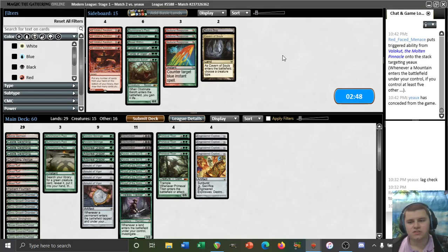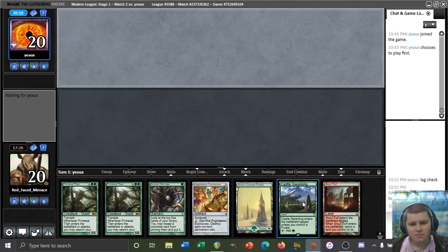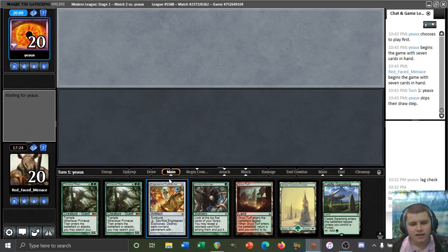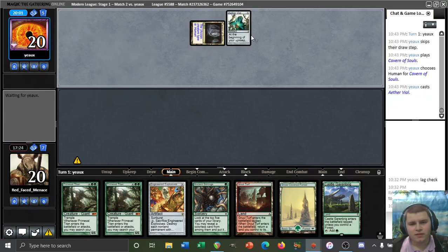Yeah, I don't see a reason to change anything so let's run it back. I just now realized our opponent's name is Yo — that's probably not how they say it but that's how I say it at least. We'll keep this hand on the idea that Explosives is pretty good here. We can also find an Amulet with our Stirrings, and that would be great. They have the one-drop this time — Aether Vial, all right.